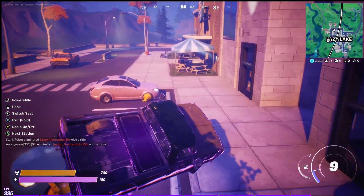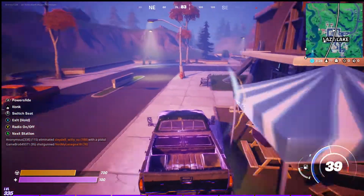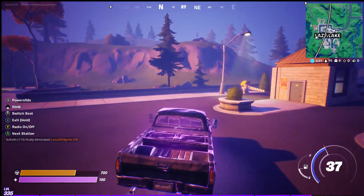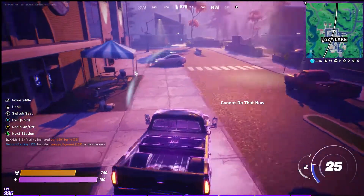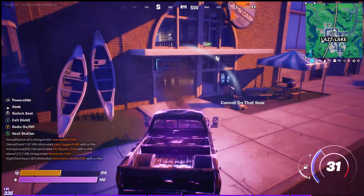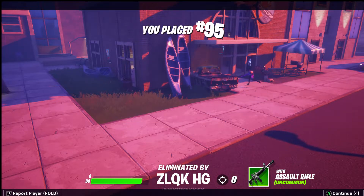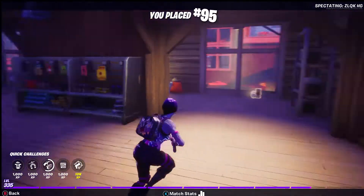Now all I have to do is deal some kind of damage to a player while I'm in this truck. Hopefully I don't just get beamed and eliminated straight off. Once you see the truck it looks all possessed — I just need to damage a player. They're up on top — that's not good. Now they're down here. I was unable to do the damage.